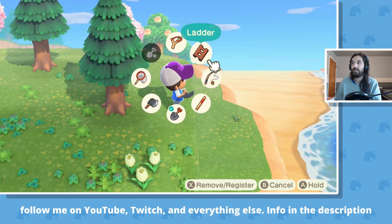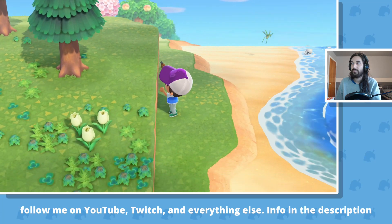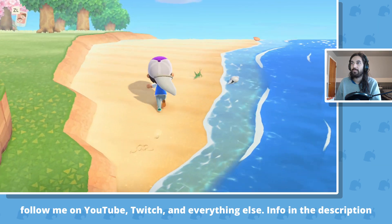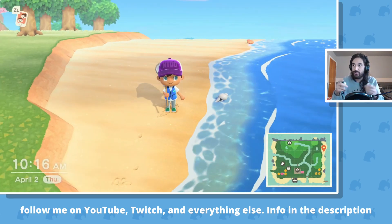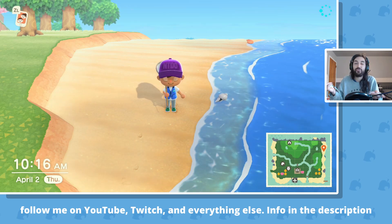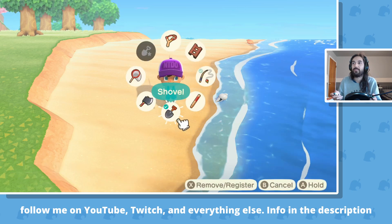I pressed the wrong button there. Go to my ladder. I know I need my net right away. So it just makes it a lot easier. And if you always use the same layout, you'll just get used to it — like there'll be muscle memory. So you'll start just equipping things without even thinking about it.